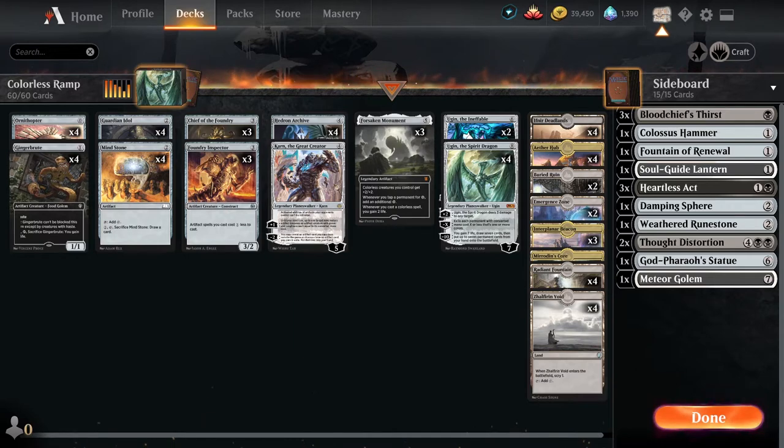First, we go over the creatures in the deck. Then we will cover the non-creature spells, the land base if applicable, the sideboard. We will have a match with Sparky to give you an idea of what the deck is trying to do. And at the end, if you do like the deck, a way to upgrade it. But one more thing before we continue.